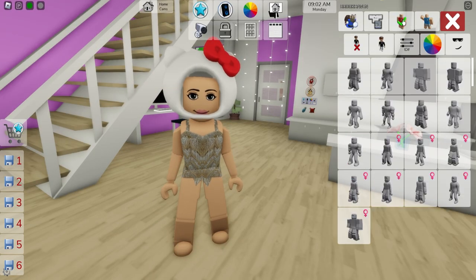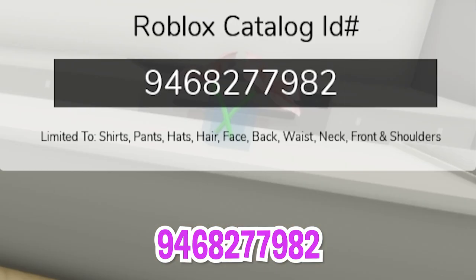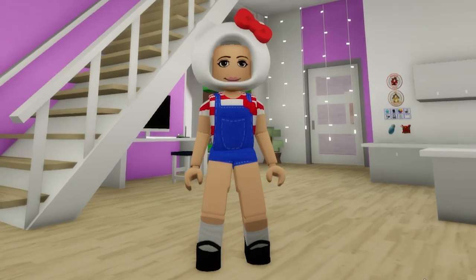Since it does not offer clothing options for our kitty, we should open the ID box and introduce code 946-827-7982 to get this red and blue Hello Kitty overalls, followed by ID code 946-808-4397 to have the matching shorts.